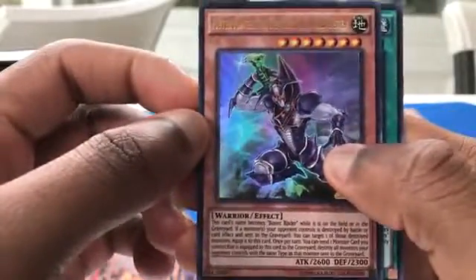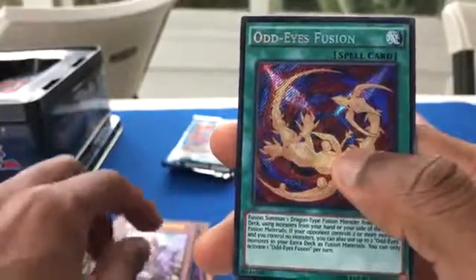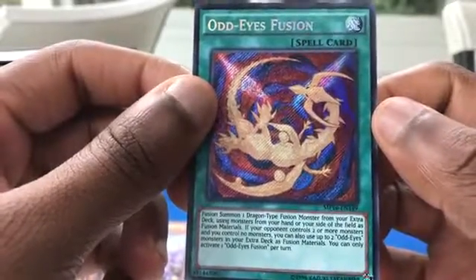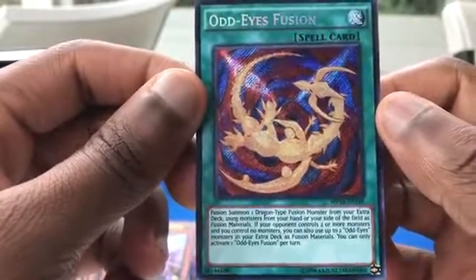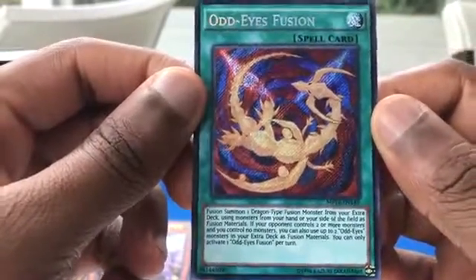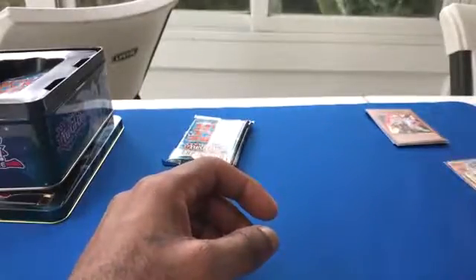Odd Eyes Fusion — fusion summon one dragon type monster from your extra deck using monsters from your hand or field. If your opponent controls two or more monsters and you control no monsters, you can also use up to two Odd Eyes monsters in your extra deck as fusion material. Interesting. I need that Odd Eyes Dragon — I don't have him. I was looking at him but didn't buy him at the card shop.